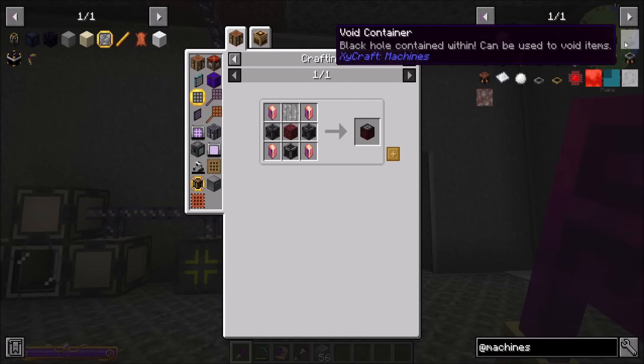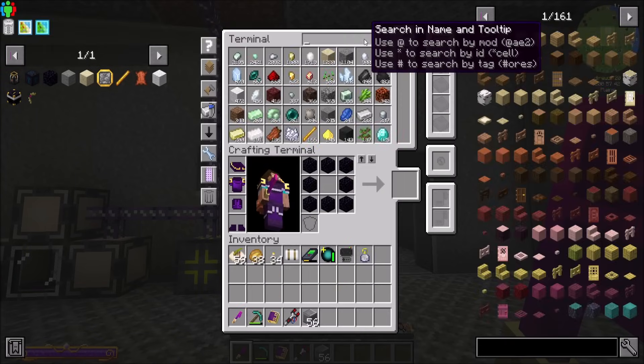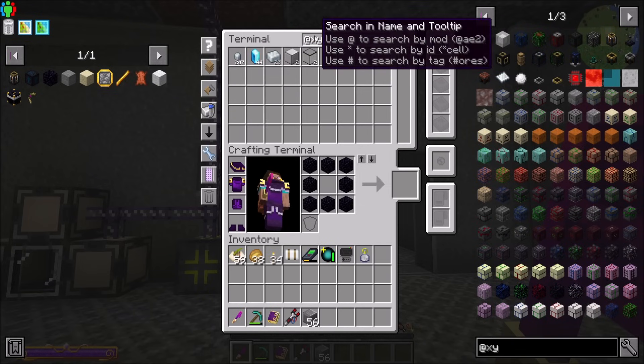Void container — black hole contained within, can be used to void items. Fabricator crafts items automatically. Soren box — it's not random if you put it in there. Have I found any Zycorium? I found some blue, so that's cool.